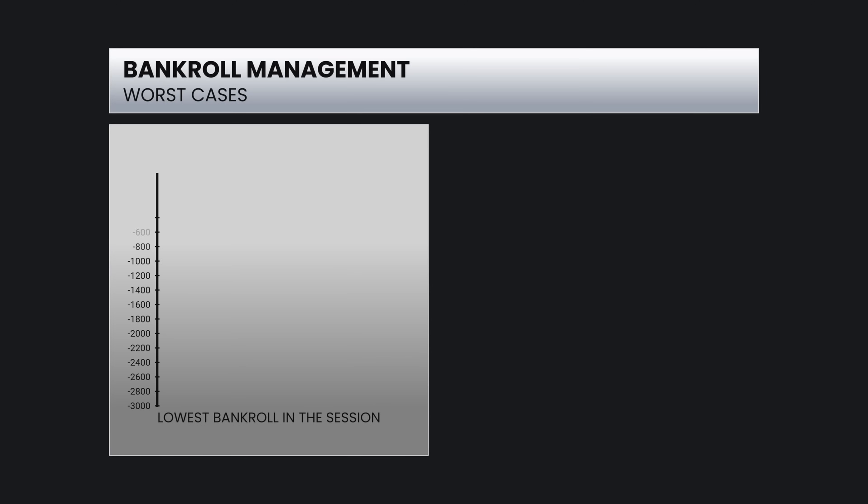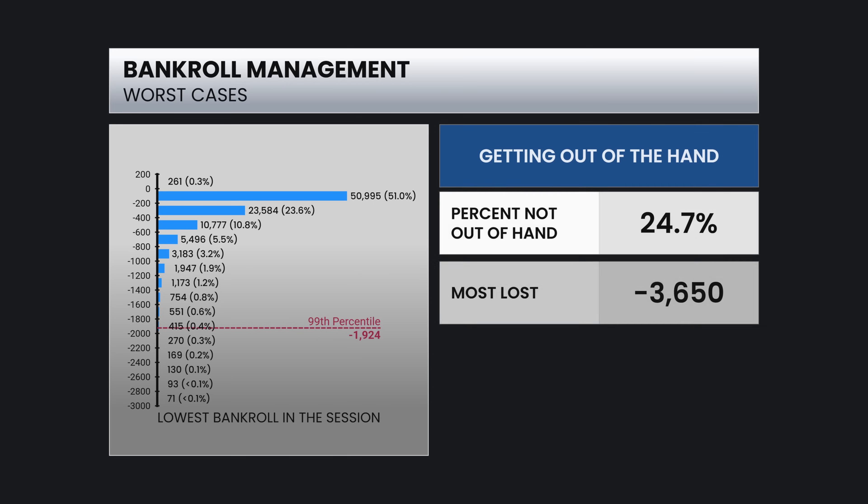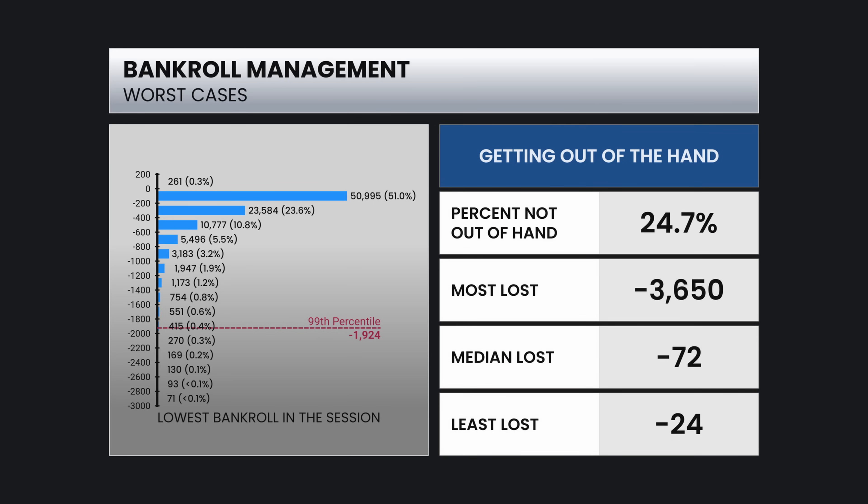This is a chart of the bankroll at its worst over the session. The majority — 51% — never got below $200 lost. The 99th percentile is down at $1,924 lost. On the right-hand side, you can see how the players did when they were trying to get out of the hole.